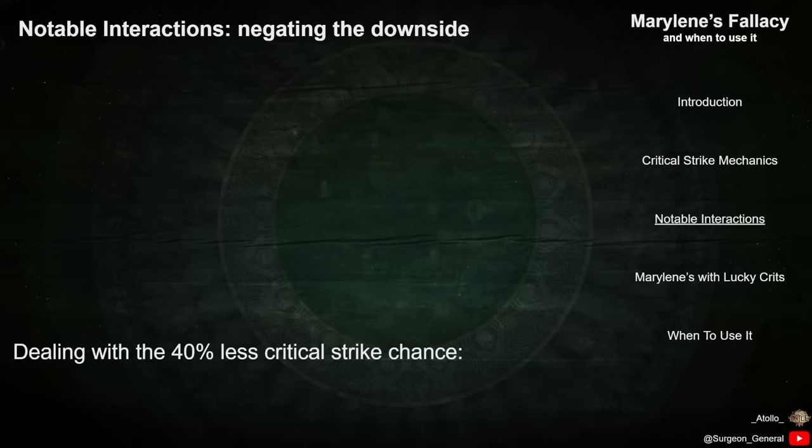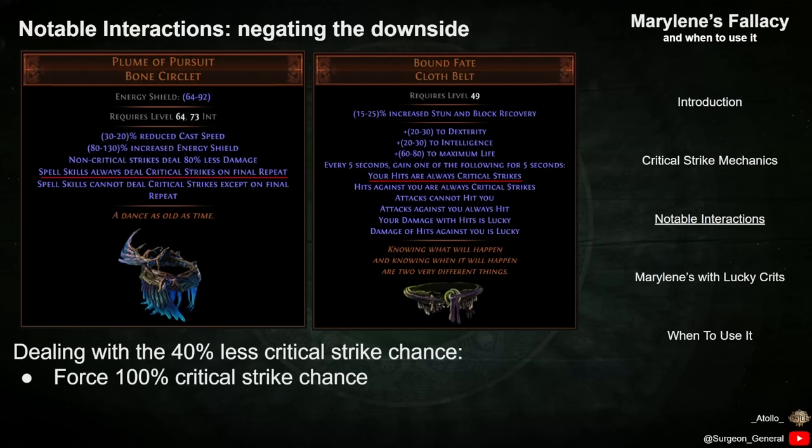There are a few notable interactions that can help deal with the downside on Marillene's Fallacy. One method is to force Critical Strikes to always occur, entirely circumventing the Crit Chance reduction. This can only happen with a few niche mechanics, such as using the unique helmet Plume of Pursuit with spell skills that repeat, or with the temporary buff granted by Bound Fate.